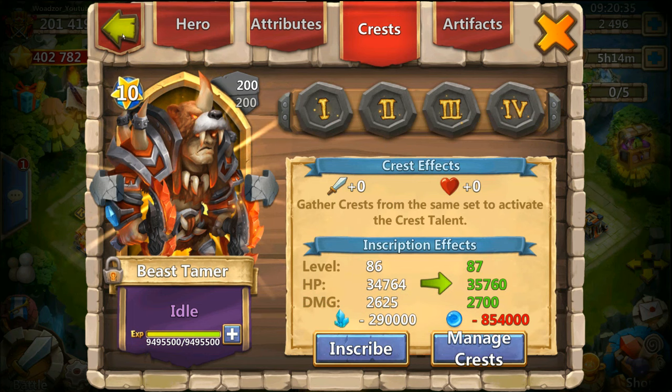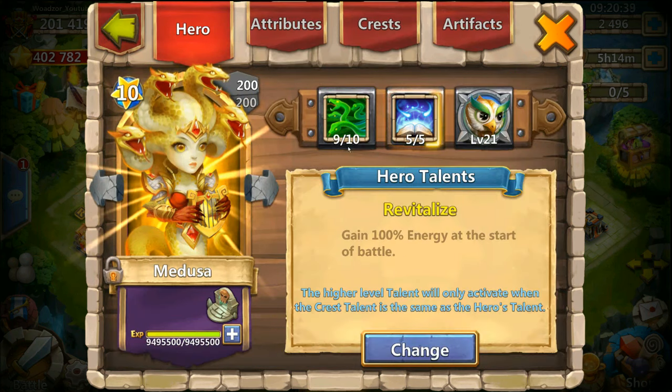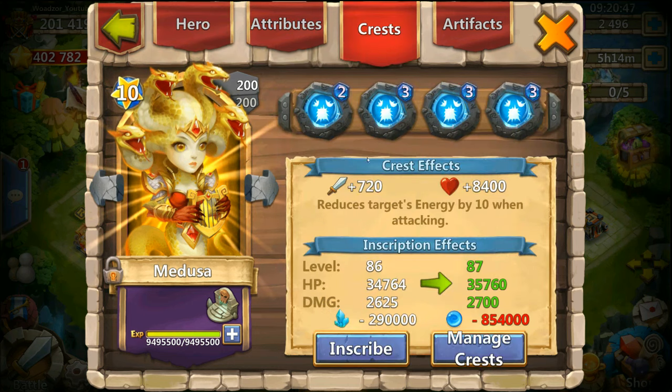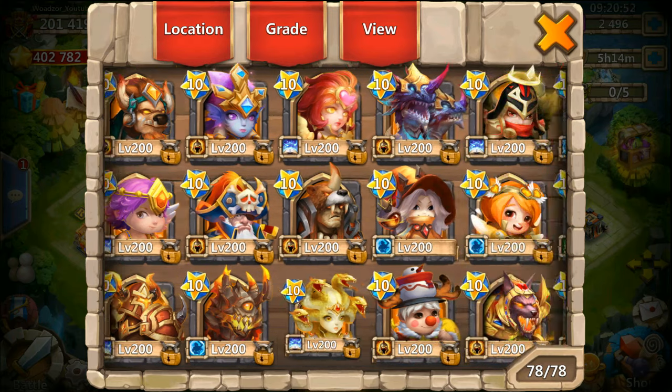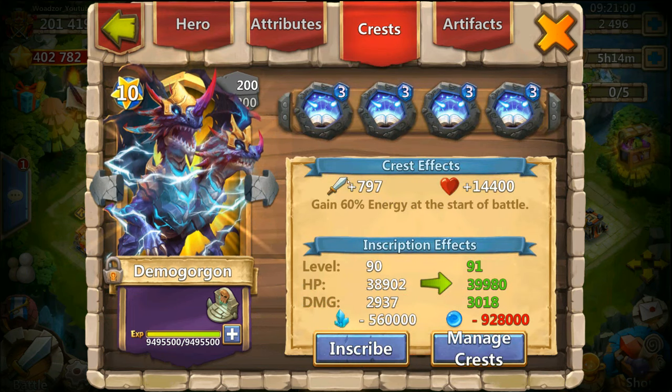Bistamer for Archdemon — also 9 of 10 skills, also needs better Warguards for this one. Inscription is 86. Then we have a Medusa — I double evolved this Medusa I think two or three weeks ago, so she's still brand new for me, with 5 of 5 Revive and 86 inscription. Then we have Demogorgon, 10 of 10 with 8 of 8 Warguards, which I just did today — pretty happy with that, inscription is 90. He's such a beast.